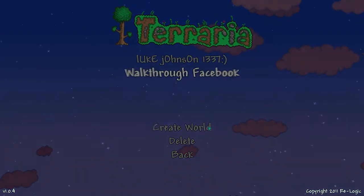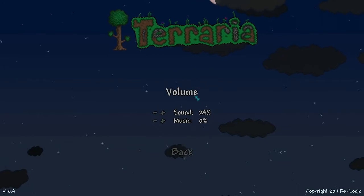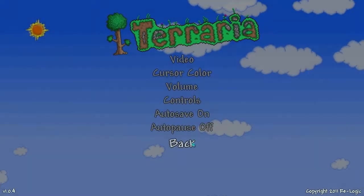So what we're going to do is pick my character. Let's go back here and turn the sound down just a little bit. That's perfect.